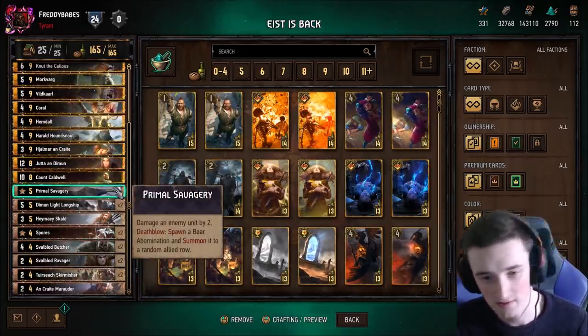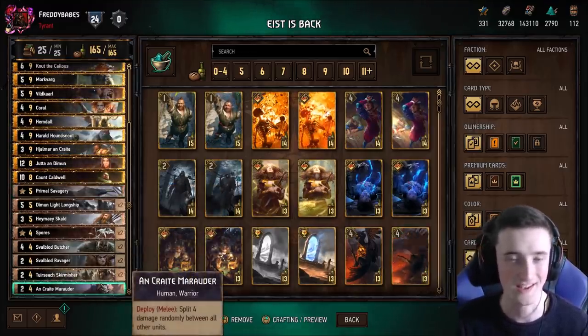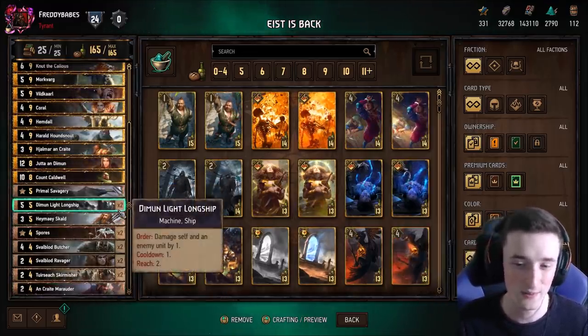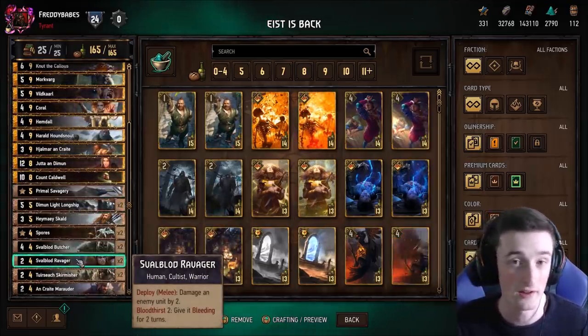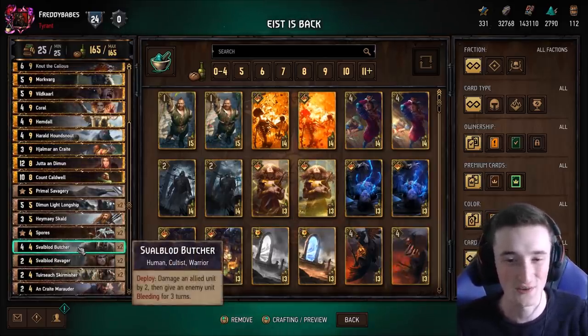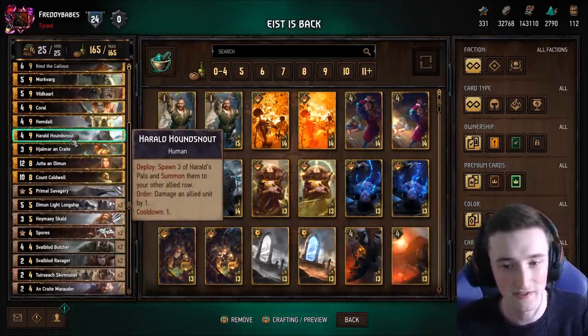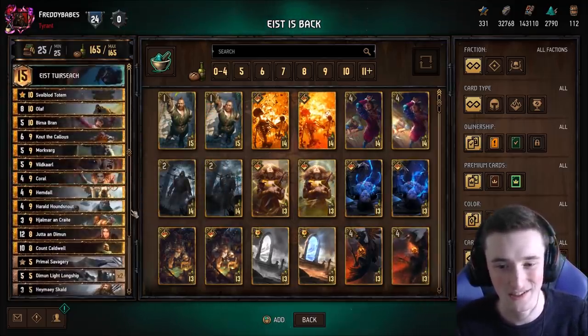We also have Spores as Coral targets because we're playing Yutter. We have Primal Savagery as well as a target if you need to — otherwise just a 7 for 5, very good. Marauder as that red coin play. Light Longships to set up potential Primal Savagery and Ravagers as well, which happen to be pretty good, as well as Butchers, which are also very good with Harald's Hounds now. Similar kind of package to Svalblood — this list is pretty damn similar, but there are a few things that make it pretty unique.